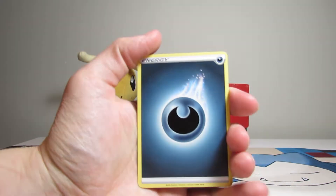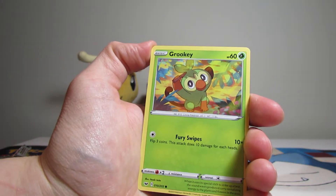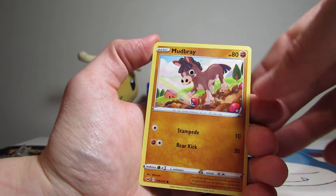One to the front, again the same energy. I feel like we should be guessing them now. A Grookey and a Mudbray, with Pokeballs on the farm.